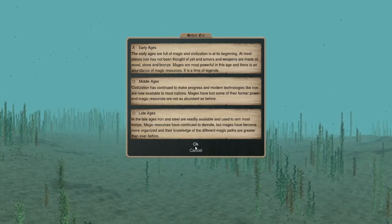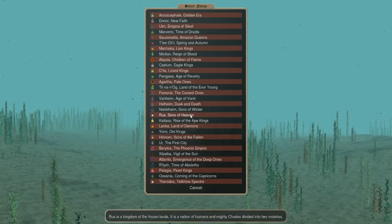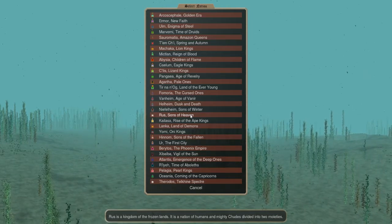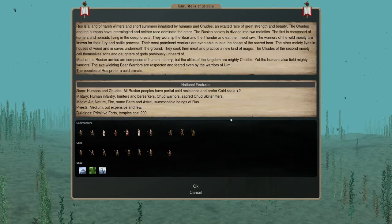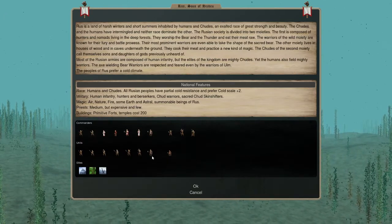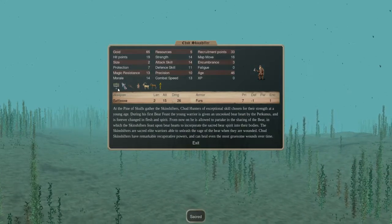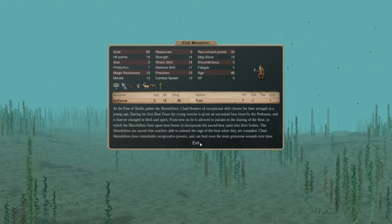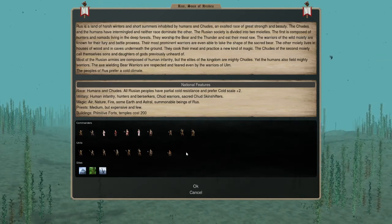Let's jump right into the Pretender creation. I've already submitted my Pretender, but I'll go ahead and show you what I'm deciding to do for my Pretender as well as my army composition. As far as army composition goes, one of the main things we're going to be going for is the Chet Skinshifters. They're sacred, they recuperate, they're awesome — they turn into bears when you kill them the first time. They're going to be my mainstay unit.